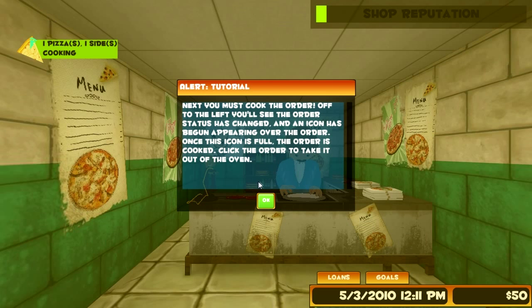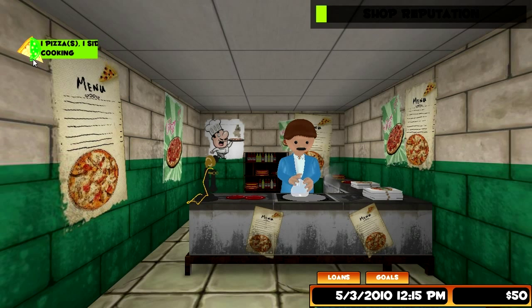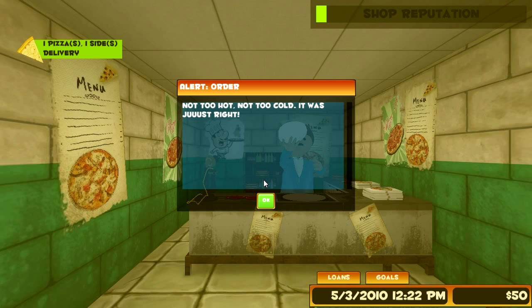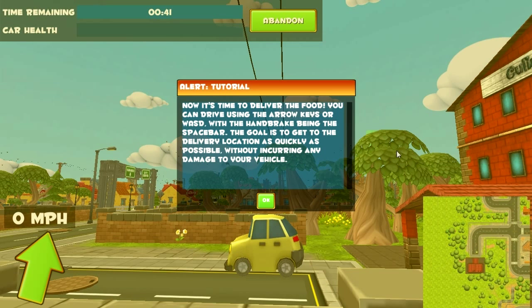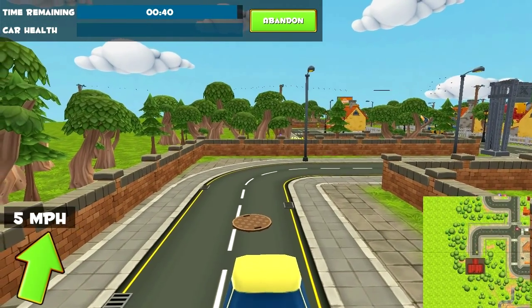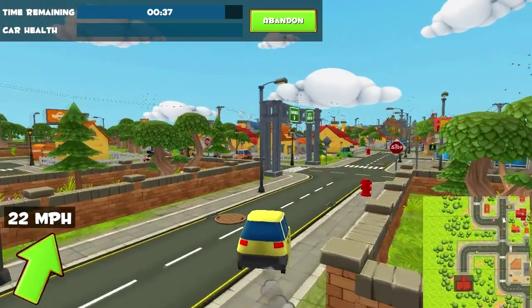Next you must cook the order. You'll see the order status has changed and an icon has begun appearing. Once this icon is full, the order is cooked - click the order to take it out of the oven. Not too hot, not too cold, just right. We have to deliver it? Now it's time to deliver the food - you can drive using the arrow keys or WASD, with the handbrake being the spacebar. Get to the delivery location as quickly as possible without incurring any damage. This is like GTA pizza! This is like Toontown, this is ridiculous.